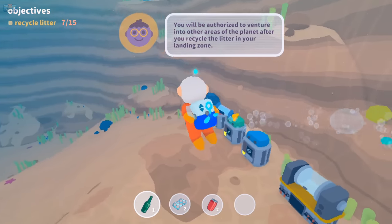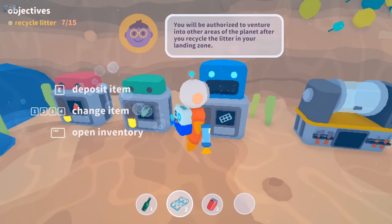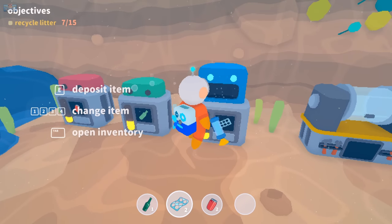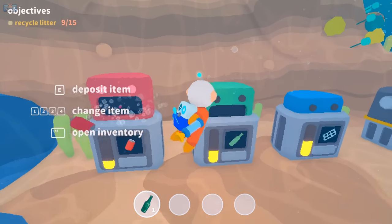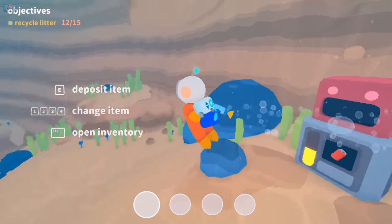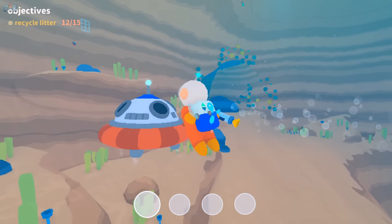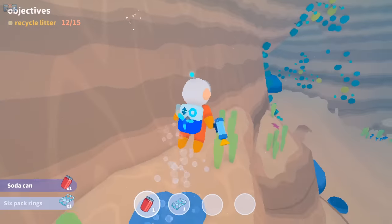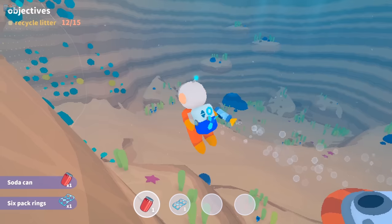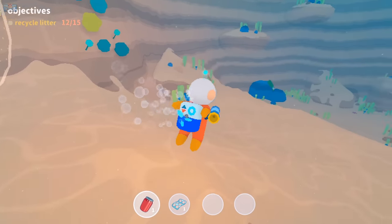You'll be authorised to venture into other areas of the planet after you recycle the litter in your landing zone. Okay, deposit item. Clang-clang. Got some more litter. Bloody litter — I can't stand litter. People who litter, never litter guys. Put stuff in a bin, like what's wrong with you?